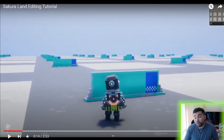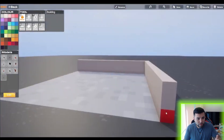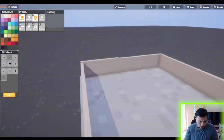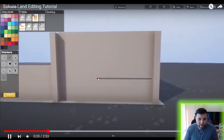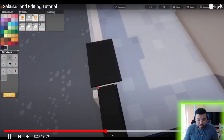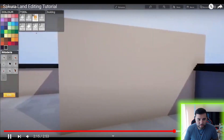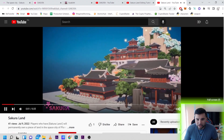They actually have a YouTube channel showing a tutorial on how to build, so jumping into that channel we have the Sakura Land Editing Tutorial. It walks you through how to edit everything — they have all the specs on the left side, color tools, buildings and models — so you can pretty much build anything from scratch and create your own little city. It's like a map builder; you can get really creative. If you want, you can sell the land or rent it — really cool stuff with a lot of things you can do.